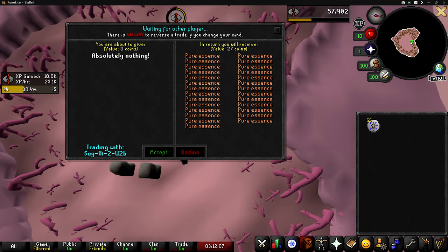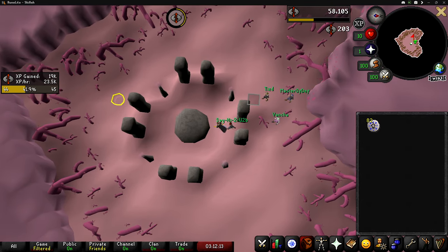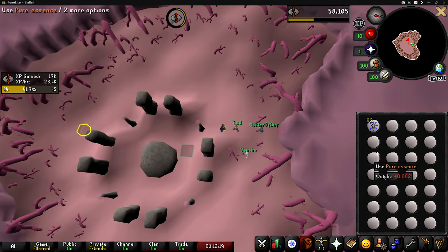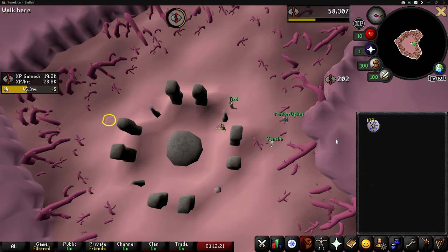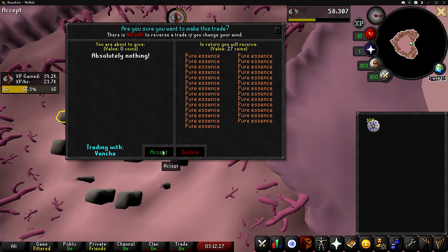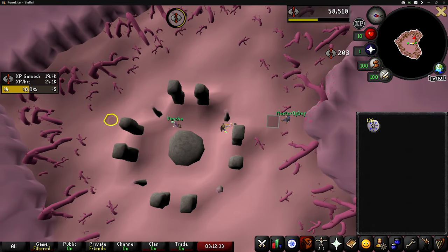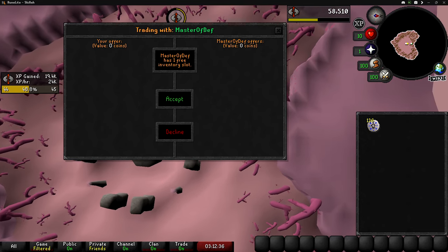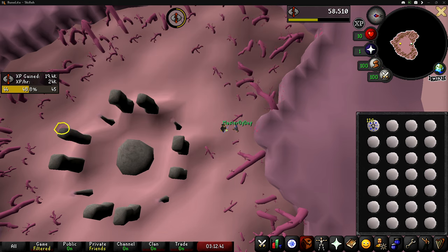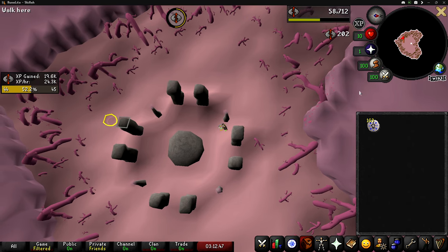If you guys haven't seen my previous runecrafting video, what I'm doing right now is I have 5 accounts logged in with a very optimized method. Whenever we get to the bank, I open the bank on my main, deposit the runes I made, withdraw more pure essence, and close the bank. Then on all of my alts, I bank each one individually, withdraw the runes, close the bank interface, and follow my account. I click on the next client, withdraw the essence, close the bank, follow my account — and I do that for all accounts. Once all my alts are following, I zoom out and click on the altar, then trade my alts the pure essence. As soon as I trade it over, I click on the portal, then on my main I click on the altar, make the runes, and work my way down.